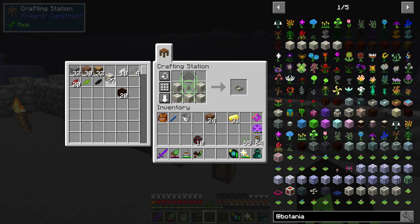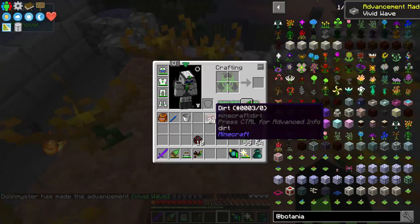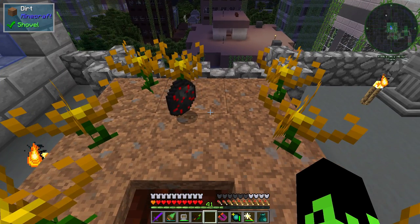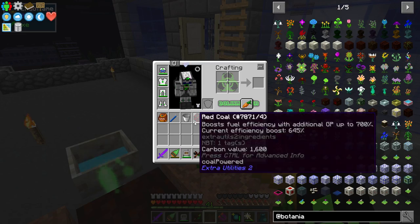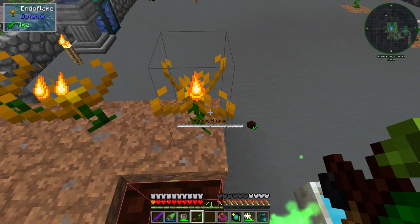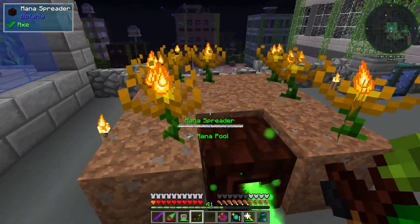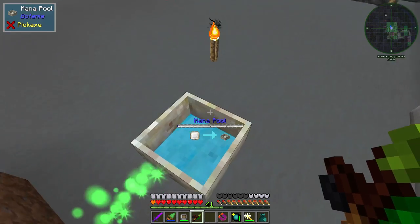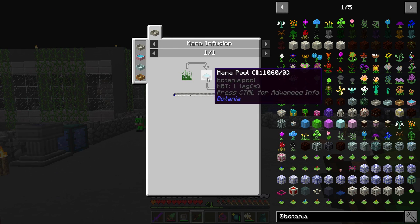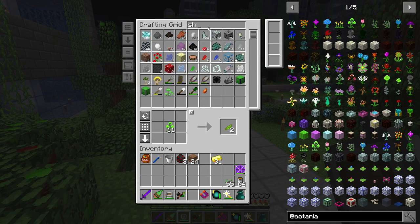Now we need to make ourselves a Mana Pool — just like that. Excellent. Now we can take this coal, drop it on the ground, and all of it should be picked up by the Endo Flames — except for like three. These guys should hopefully burn for quite a while. I'm not 100% certain how long they'll burn because Vazkii has put in a lot of protections against putting in crazy amounts of fuel that burn forever. For now it should be enough. What I want to make are the floating white islands — we need Pasture Seeds, which is grass inside a Mana Pool with a little tick.